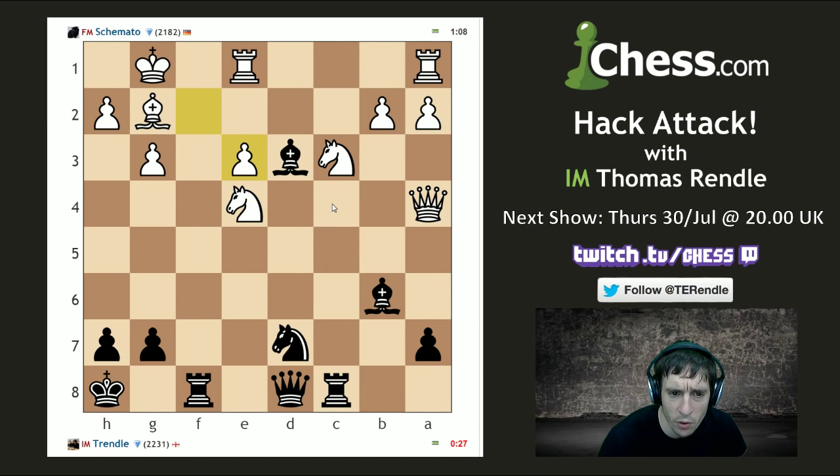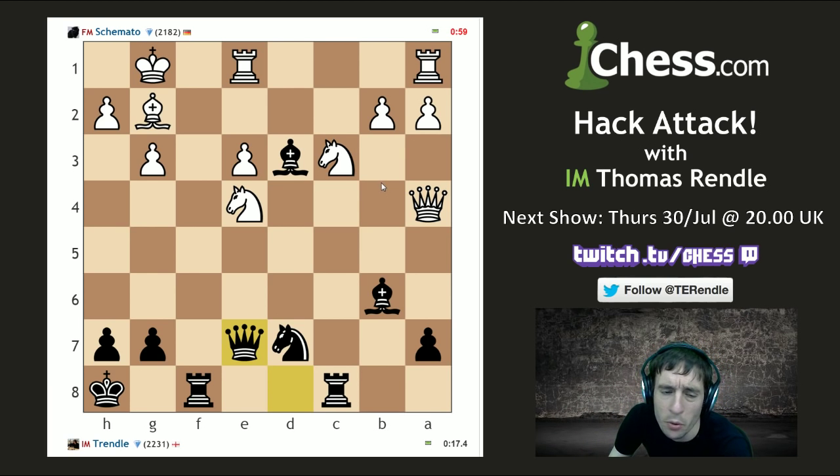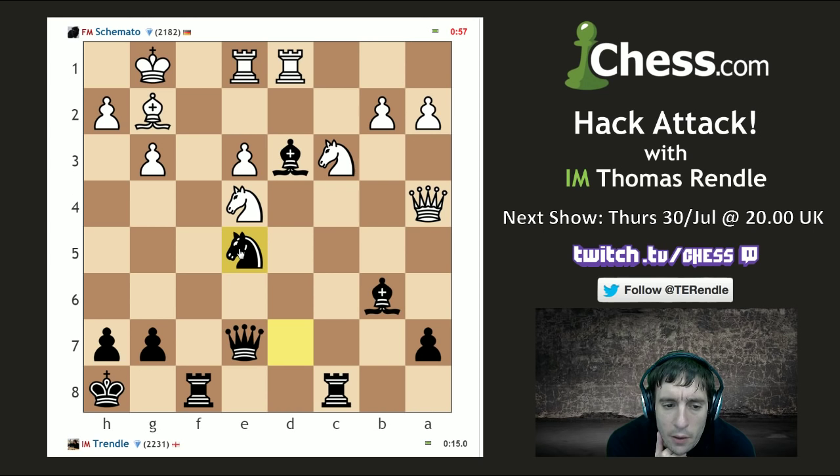Do we win a piece with c4? No, because he's got that covered too many times. We can't be far off some sort of tactic here. What's the material? We have the two bishops in return for two pawns. Almost a terrible move there — don't want to blunder the knight on d7. Down to 15 seconds, but we do still have two seconds increment so we should be okay.